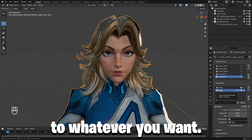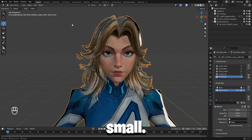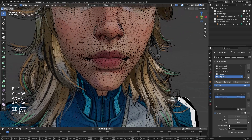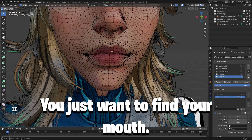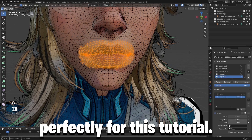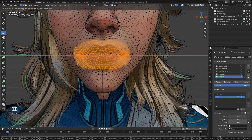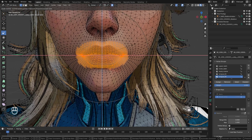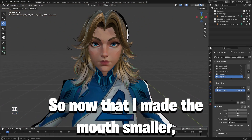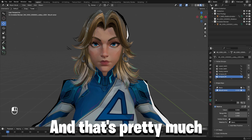Come down here and rename it to whatever you want — I'm gonna do like 'mouth small.' Then, having this selected, come into edit mode. You just want to find your mouth. I'm not going to do it perfectly for this tutorial, I just want to make sure there's no back faces. Now that I made the mouth smaller, you can come in here and adjust it like that. And that's pretty much how you set up shape keys.